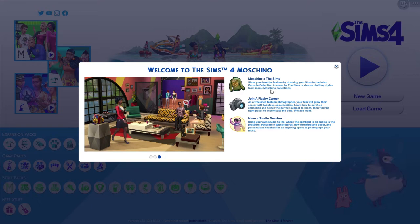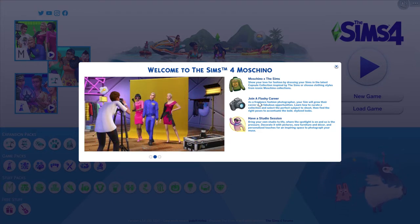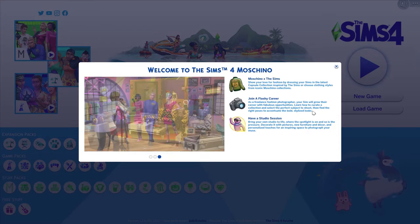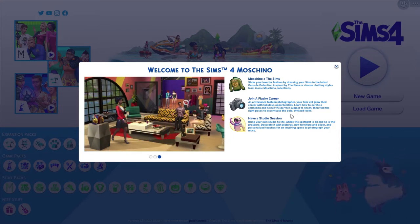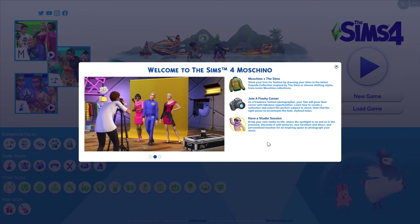We are here on the loading screen, and it says: 'Show your love for fashion by dressing your Sims in the latest capsule collection inspired by the Sims, or choose clothing styles from iconic Moschino collections.' There's also a freelance fashion photographer career, where your Sim grows their career with fabulous opportunities, learns to curate a collection, find the right poses, and brings their own studio to life.